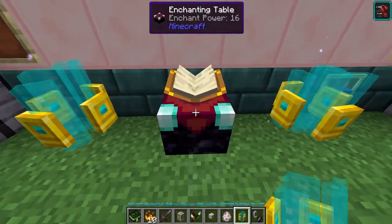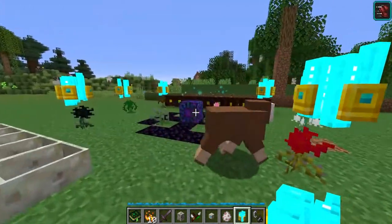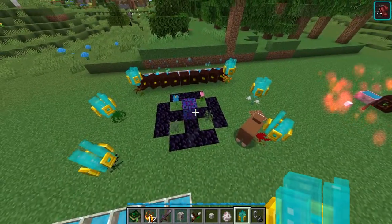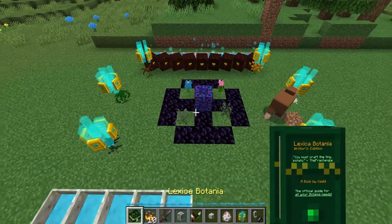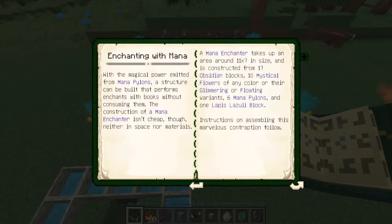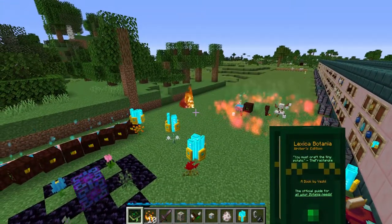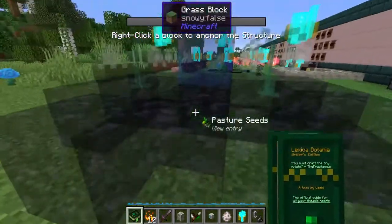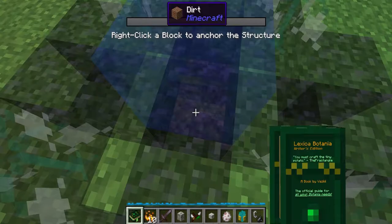Something even cooler using the Mana Pylon is making the Mana Enchanter. It's quite a big craft that takes up a large area, but the book gives you a visual guide on how to build it. It describes everything you need — it's an 11 by 7 structure requiring 17 pieces of obsidian, any 10 mystical flowers (glimmering or floating variants), six mana pylons, and a solid block of lapis lazuli. On this page you just click 'visualize' and then you'll be able to place a ghost entity in the world.